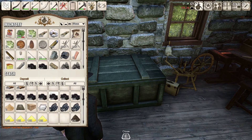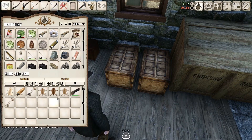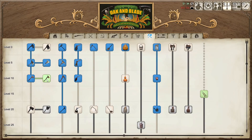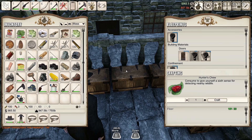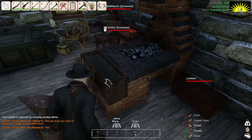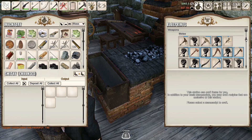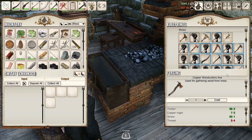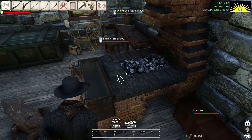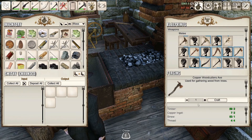To make the copper woodcutter's axe I need timber, copper, sinew, and thread. There we go — we make it in the smithy. What do I need in the smithy? You're overburdened, I know, but we're making you a nice shiny new axe and then you'll be happy. I need one more thread — all right, let's do that. It's going to take five minutes, so we'll get it out of the way.